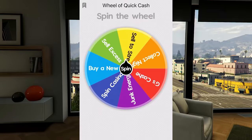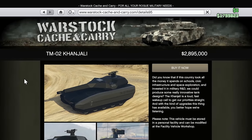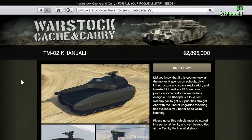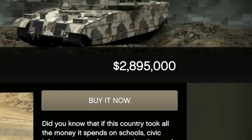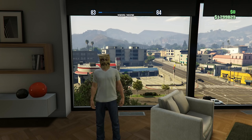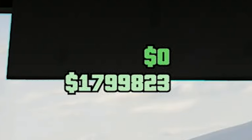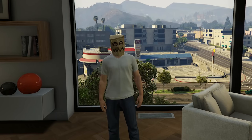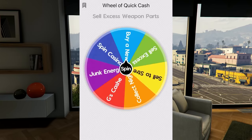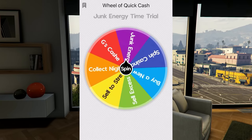Currently I'm on the wheel of quick cash, but before I spin it, I want to remind you that we're trying to buy the Khanjali next, coming in at $2,895,000. Right now I'm sitting at $1,799,000, so we need to make around a million dollars to purchase it.